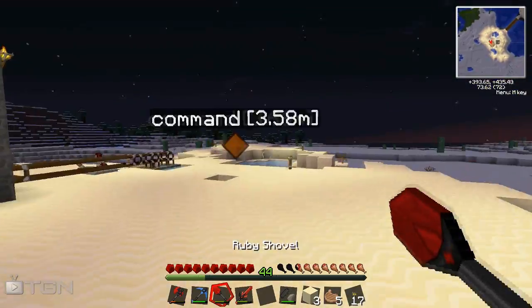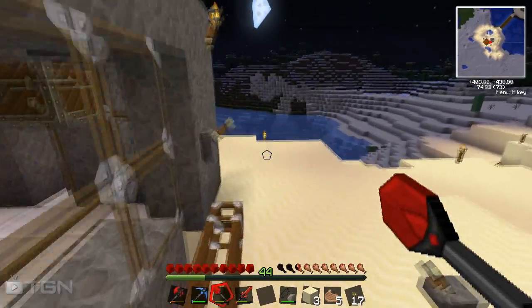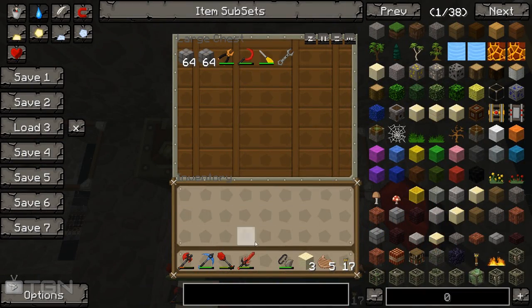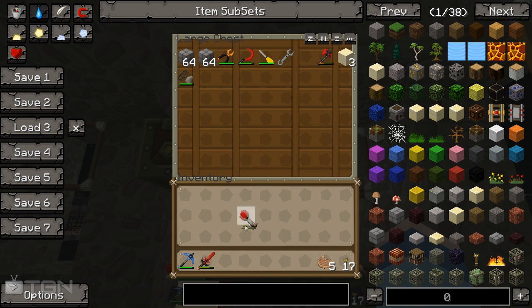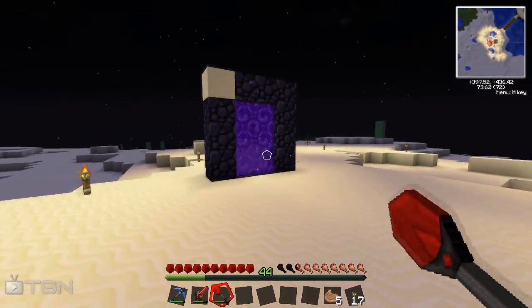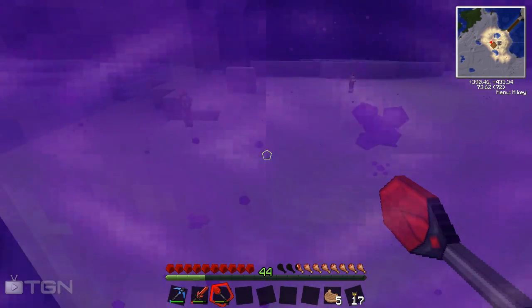The best thing to do is probably to put my stuff in here - all the stuff that we don't need while we're there. So I'll leave my shovel behind, my axe. I'll take some torches and whatnot. Actually, I might take my shovel just in case we need to get ourselves some soul sand or something like that. Hopefully it's going to be a good spawn this time - my Feed the Beast one was terrible.